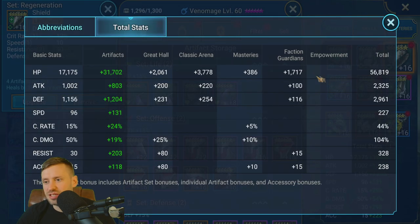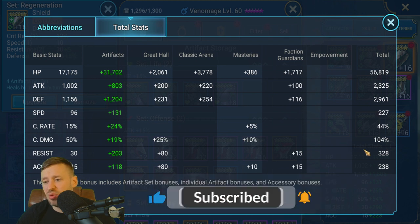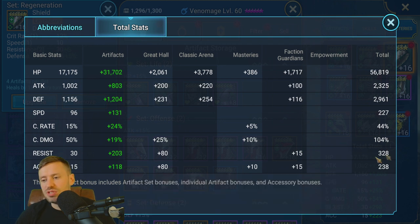Total stats: 56K HP, 2.9K defense, 227 speed. I haven't glyphed out my speed — you should always save speed glyphs for arena champions. Resistance is 328 and accuracy is 238, which is a little overkill. 250 resistance should be enough, but more is always better, and for accuracy you just need 200 and above.